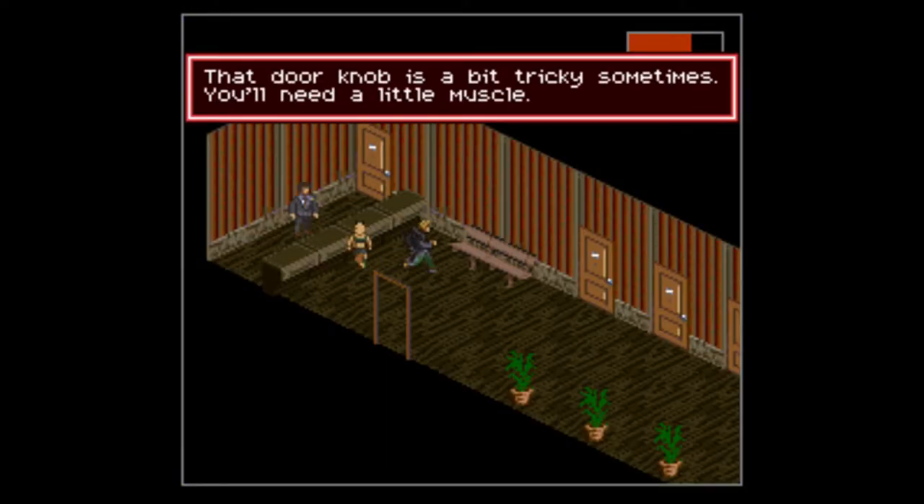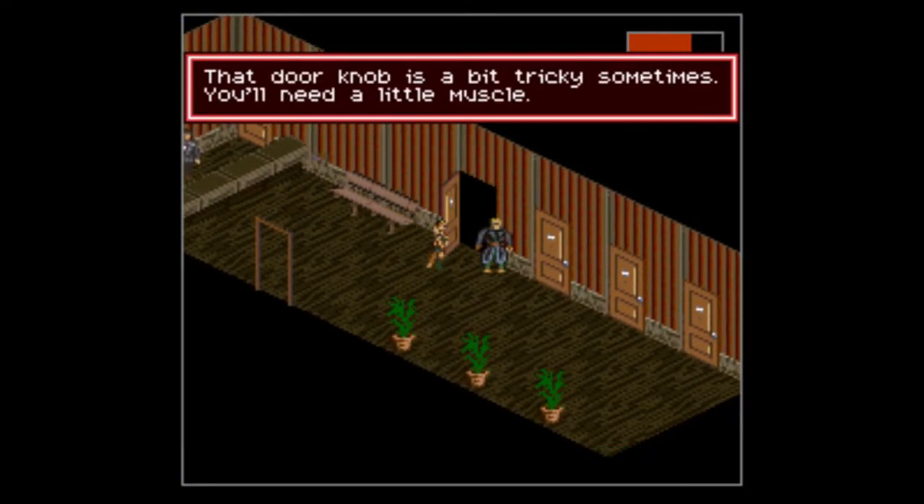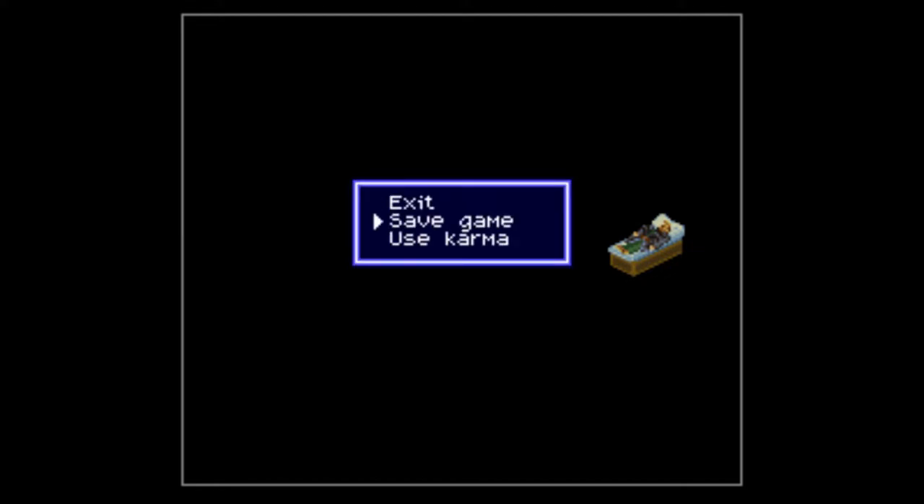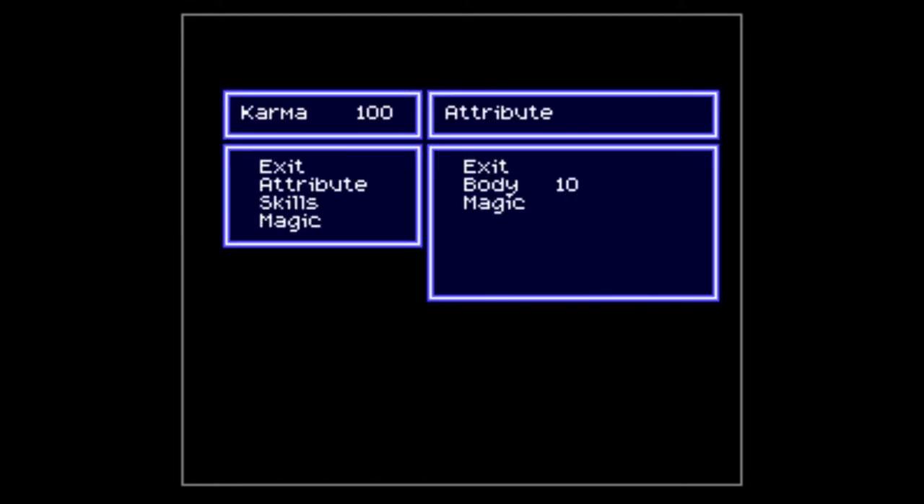Yep, pay the 50. A bit of muscle — yeah, even though Kitsune flirted with us she still doesn't want to go in the bedroom, mainly because it's supposed to be generic for any shadow runner. For karma, we want to get our strength attribute up to six — that'll max that out.